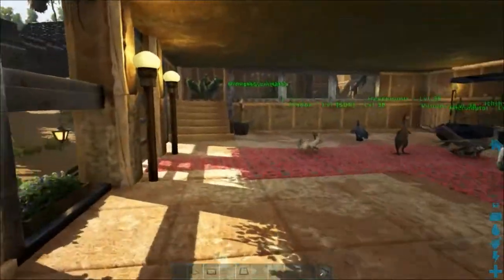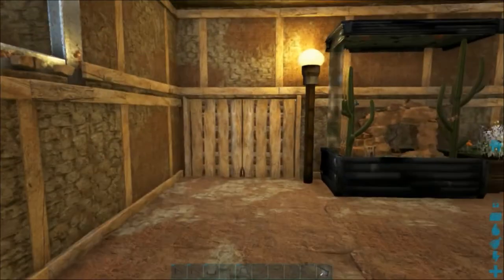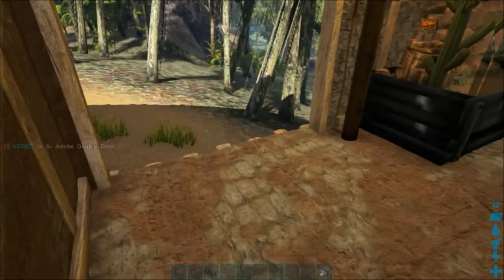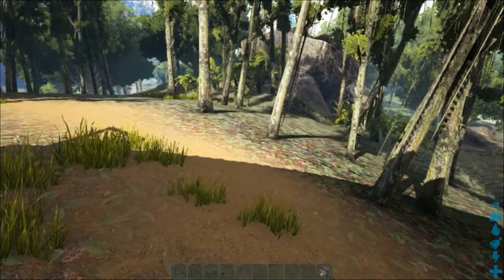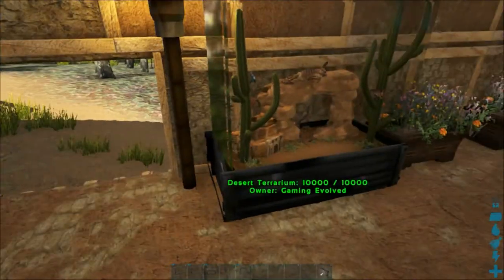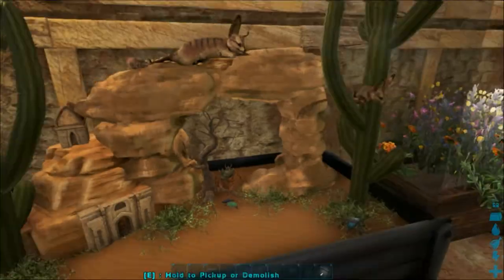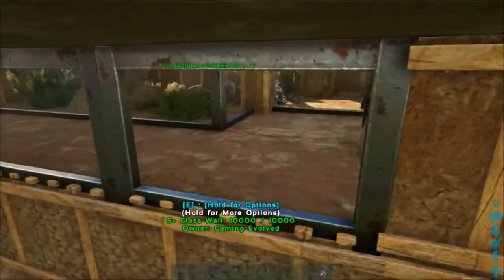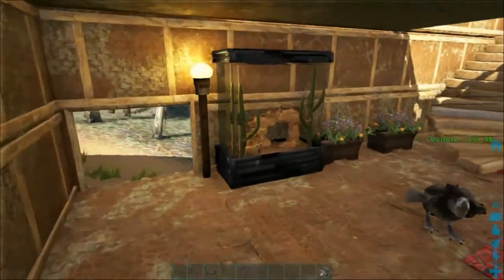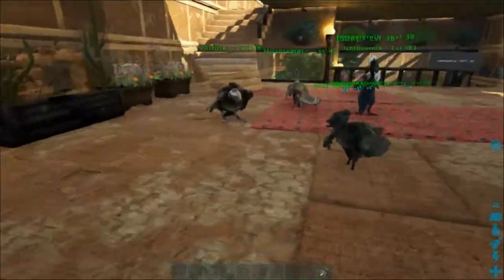I guess we can do a similar thing for the Jeboah enclosure. First thing I'm going to do is get rid of these doors — they were just there to keep the theme closed. We're going to have an open doorway so people can just walk in and out. We're going to continue with the desert theme, especially for the Jeboahs — obviously going to be a desert kind of enclosure, similar to the Pegamastics.